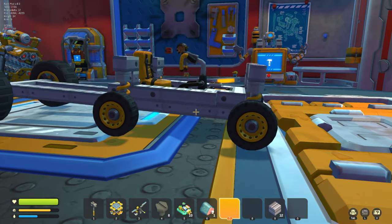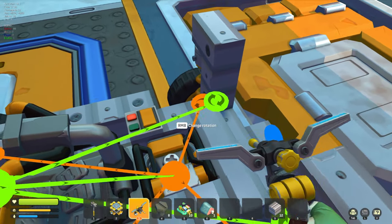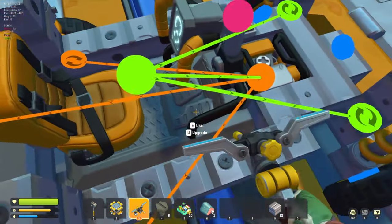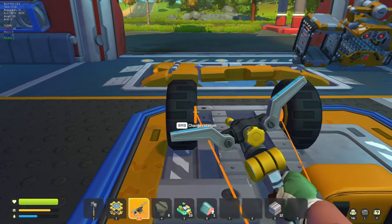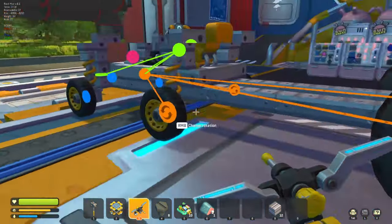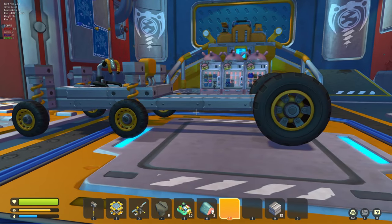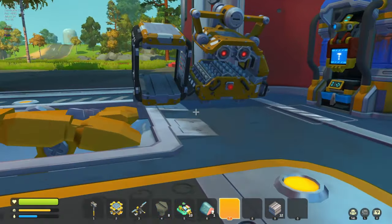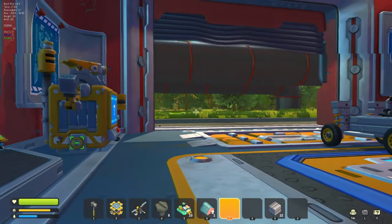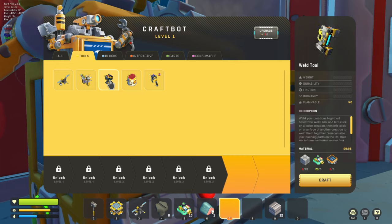That should work - let's pull the power off of these things and put it onto those, making sure they're all spinning the right way. These wheels should probably be pushed back a little bit too because I think turning is going to be almost impossible. Oh, I don't have the weld tool yet - I don't even have the weld tool.